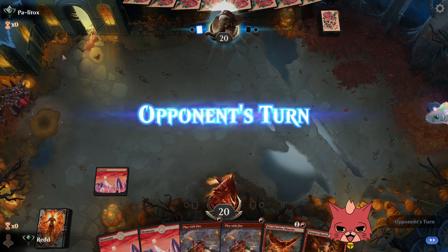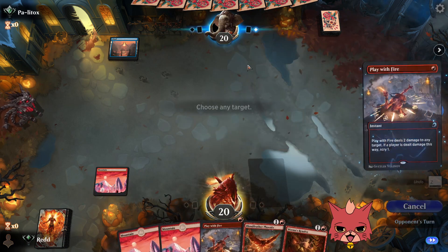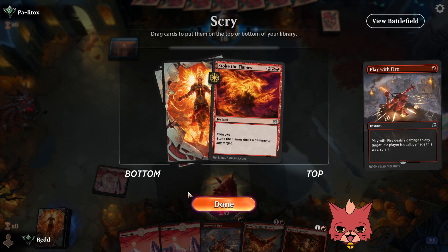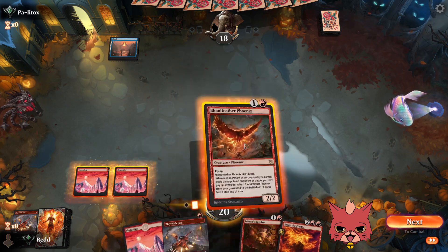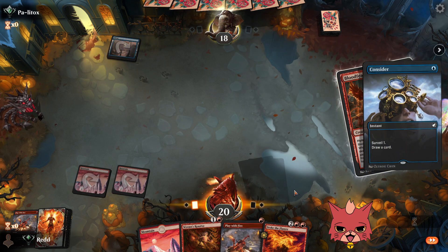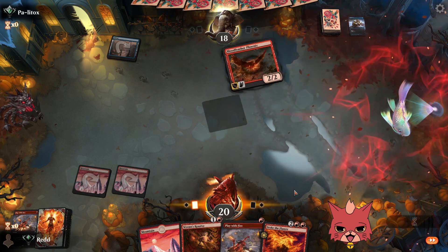We have Play with Fire open. We'll probably just cast the Bloodfeather Phoenix, hit the opponent's face. They don't want to Spell Pierce the Play with Fire. Stoke the Flames in hand. We send the Phoenix — if this is your classic Mono Blue, I'm not sure this hand is well suited to take it on. It's going to be a Consider — so this might just be classic Mono Blue.